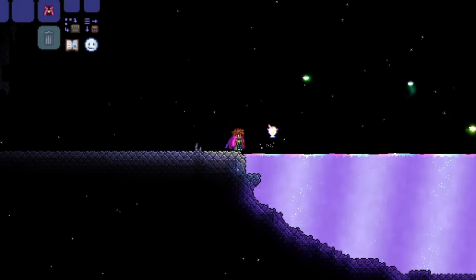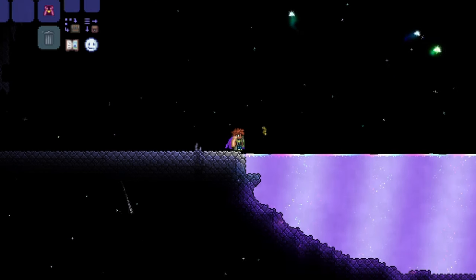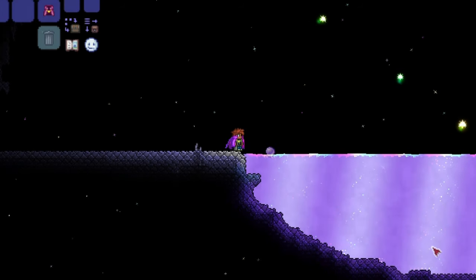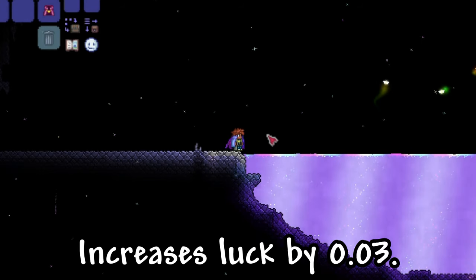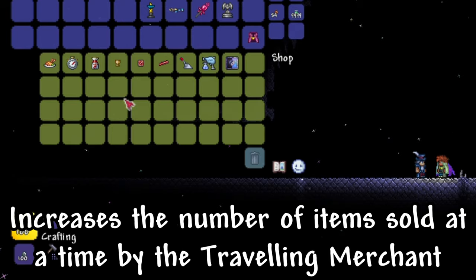Throwing any fruit into Simmer gives you Ambrosia, which increases your Mining and Tile Placement speed by 5%. You can also throw a Gold Worm into Simmer to get a Gummy Worm, which increases your Fishing Power by 3. Throwing a Pink Pearl into Simmer gives you a Galaxy Pearl, which permanently increases your Luck stat by 0.03. You can also throw a Peddler's Hat, which turns into a Peddler's Satchel, and using it increases the number of items sold by the Travelling Merchant.